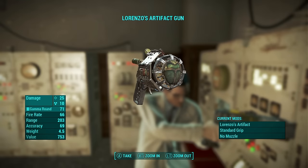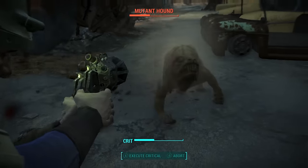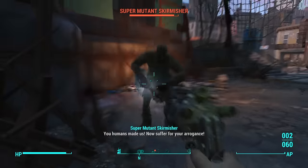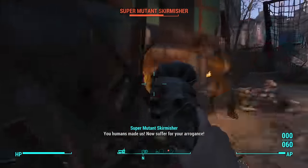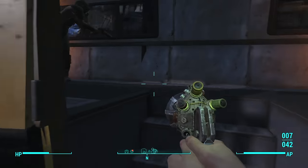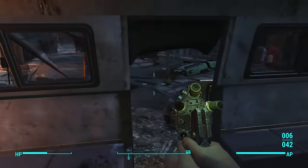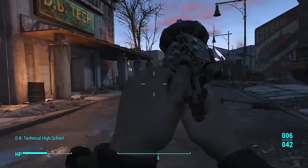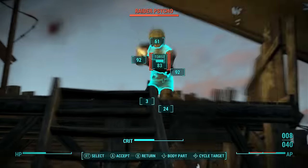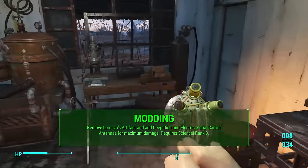This weapon uses telekinesis to push targets away and deals radiation damage and ballistic damage. However, I found it's really not effective against anything but humans — as you can see, I'm struggling to kill a super mutant that should be easy at my level. But against human enemies like raiders, it does very potent and interesting damage. So there is a case to make for this weapon against humans, though you might be disappointed by its performance against other enemy types.